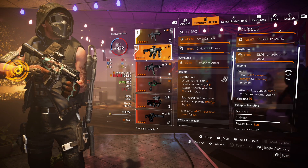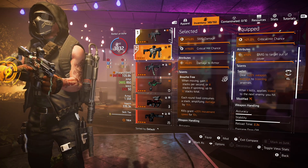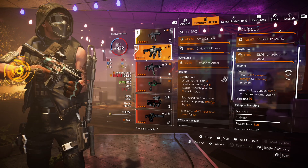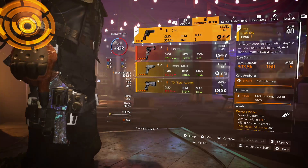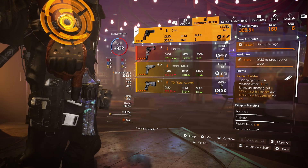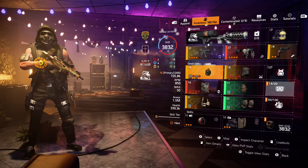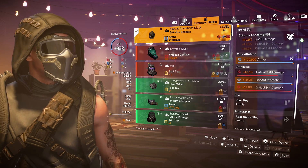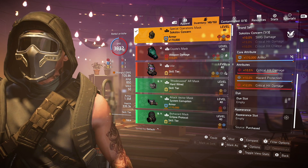You could use this build with assault rifles, but then you have to think about crit chance and will likely lose crit damage. This build in close range will overpower assault rifles. For the third weapon slot, use a named pistol with the Perfect Finisher talent — it gives crit damage. Kill someone, switch to your main gun, and you'll receive the Perfect Finisher crit chance and crit damage boost.